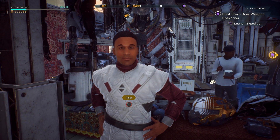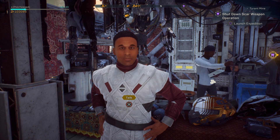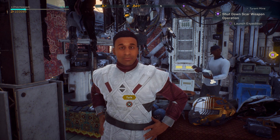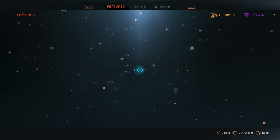What is up ladies and gentlemen, CJ the Cheese DJ here and we are back with some more Anthem for you guys today. Today we'll be discussing how you guys can go about getting more coins. Coins are used to buy vanity items in the featured store.